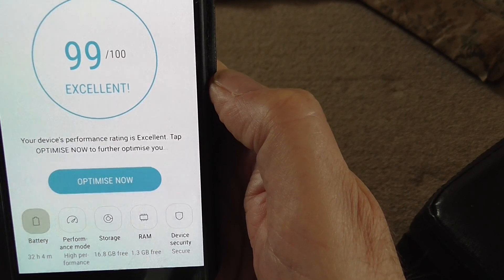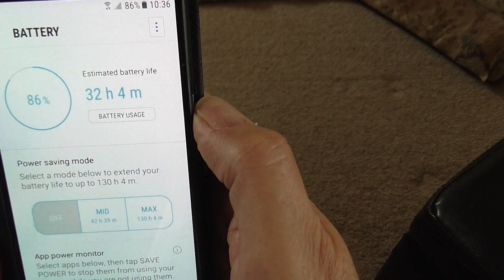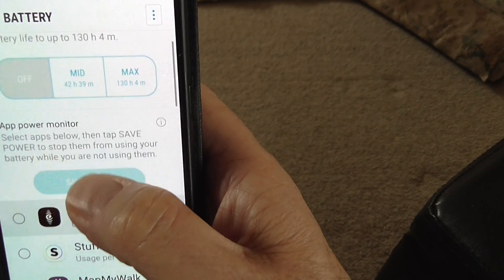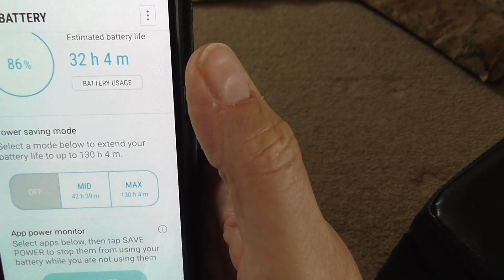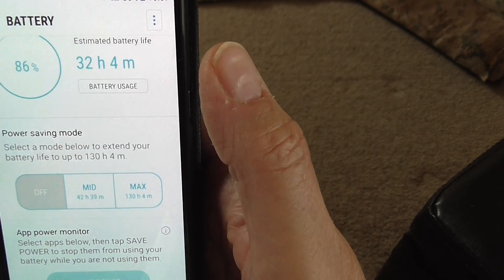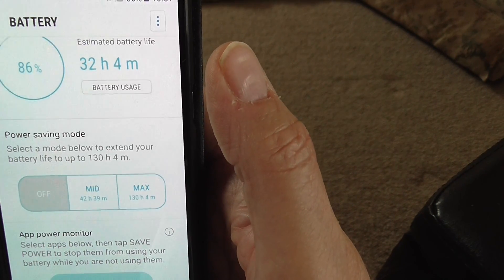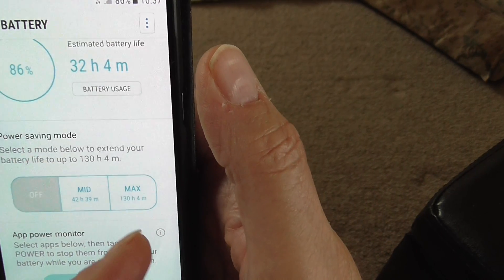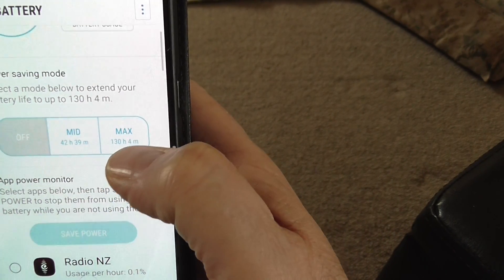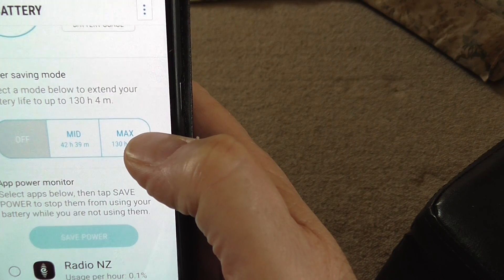Starting at the left with battery — click on that and it shows you estimated battery life, power saving mode, selector mode, app power monitor, and save power. Power saving mode can be set to off, mid, or max depending on how you want to use your phone. The more things that are active, the less battery life you'll get. It's saying if I switch everything off I should get a maximum of 130 hours out of the battery. Down below that is the application power monitor — select apps and tap 'Save Power' to stop them using your battery while you're not using them.